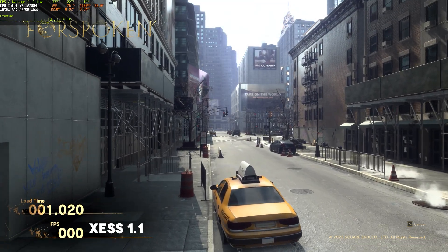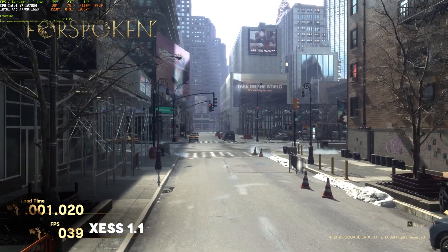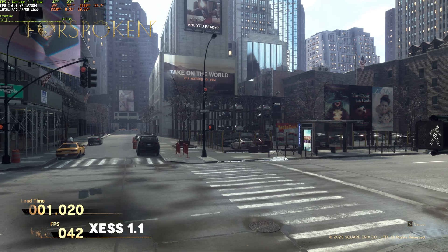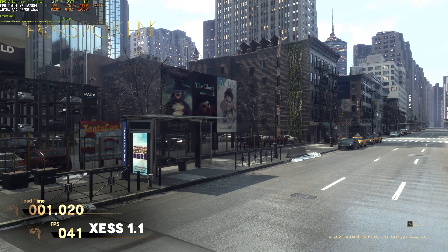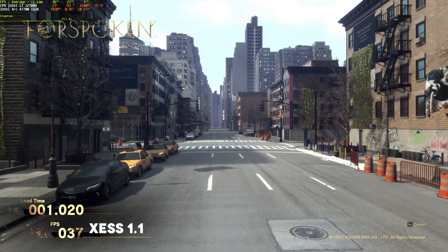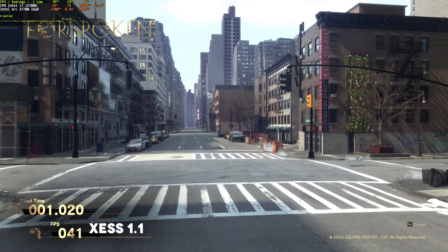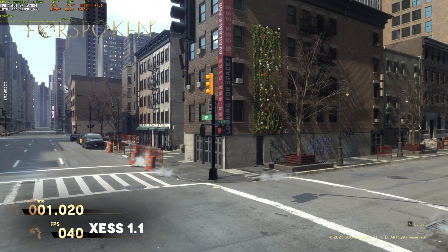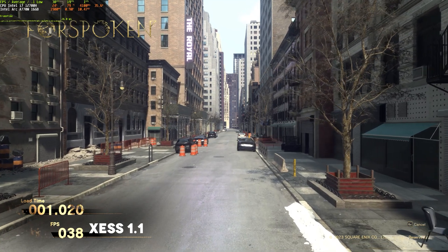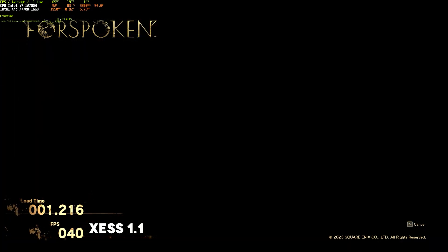Let's look at the first scene with XeSS 1.1 and see what kind of graphical anomalies we are getting. As you can see at the fence at the start we had some shimmering, and on the left side there's also something going on. Overall picture quality is actually looking pretty good. In quality mode there's lots of shimmering on these fences, while at Ultra Quality there's still some flickering on the left side but overall picture quality looks pretty good. I advise you to use XeSS 1.2 — I downloaded the 1.1 DLL and replaced the files, and it seems to work just fine.